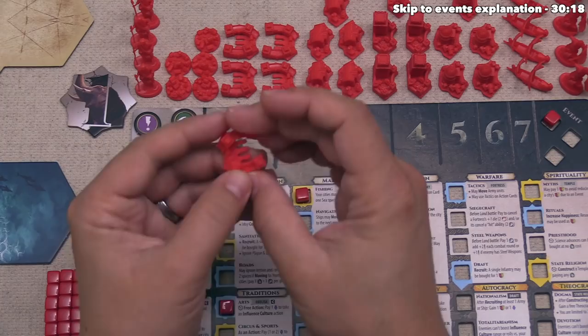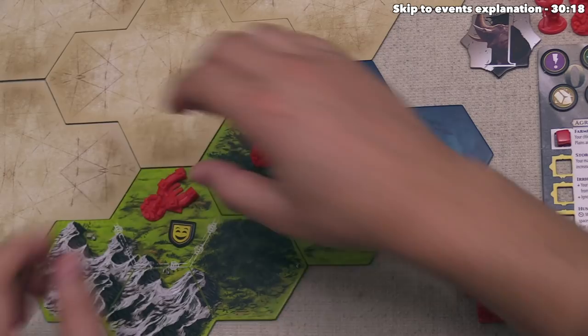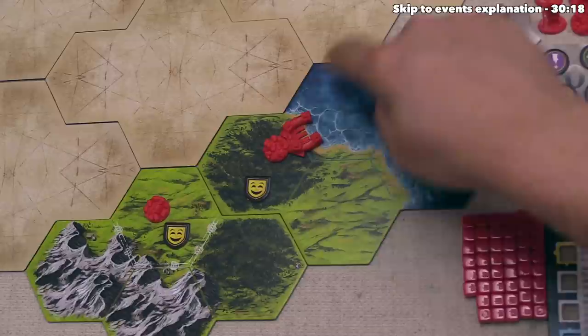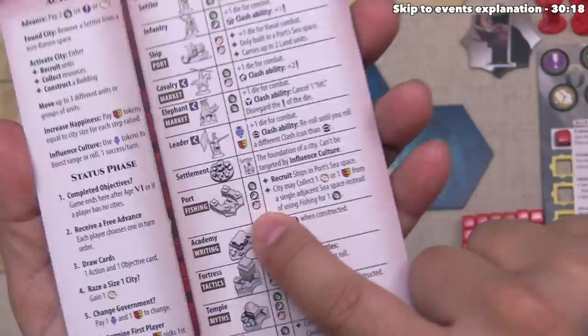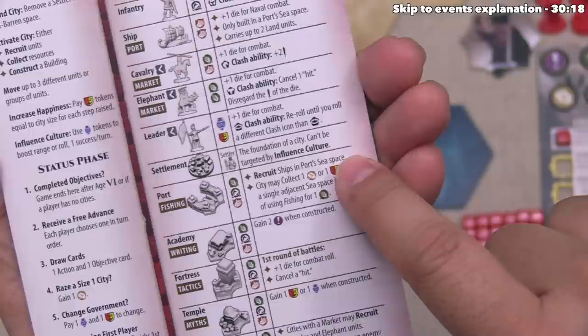We have one action left, and let's build a port into this city right here. The way we do that is we activate the city and then choose the option of constructing a new building. The cost for every building in the game is going to be one food, one wood, and one ore. You can only construct buildings you have unlocked with your advancements. Because of that, we can build a port or an obelisk, and obviously we want to construct a port. Ports must be built into a city where they can place this port down so that it is going into a sea space.